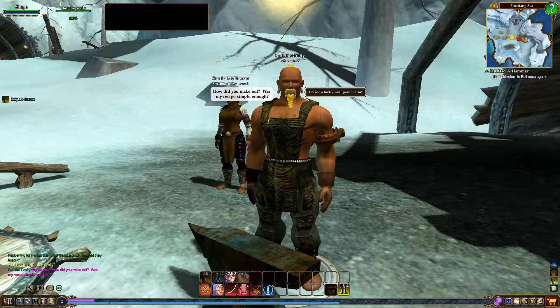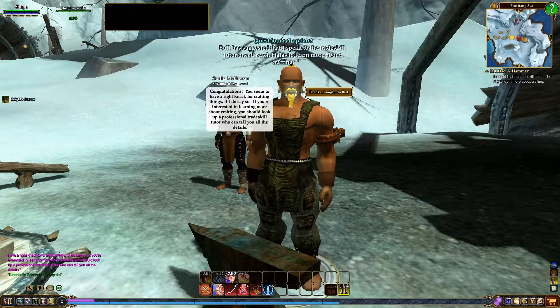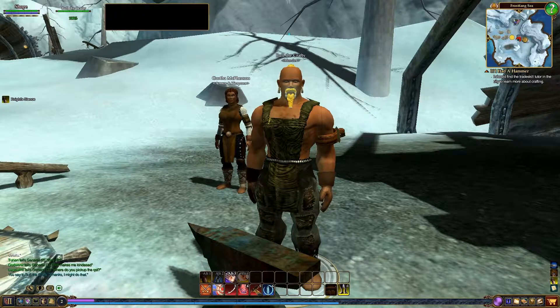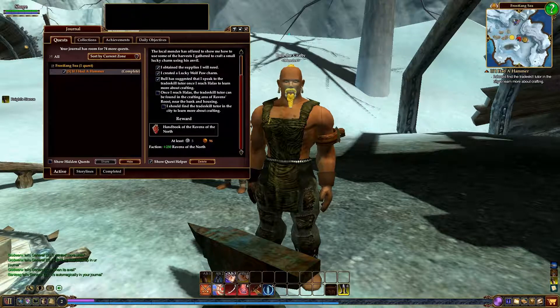How did you make out? Was my recipe simple enough? I made a Lucky Wolfpaw charm. Congratulations, you seem to have the right knack for crafting things, if I do say so myself. If you're interested in learning more about crafting, you should look up a professional trade skill tutor who can tell you more details. Thanks, I might do that. So the quest isn't completely over yet — we still have to go over to the town and turn it in to somebody in New Hollis, and we're going to go ahead and do that now as well.